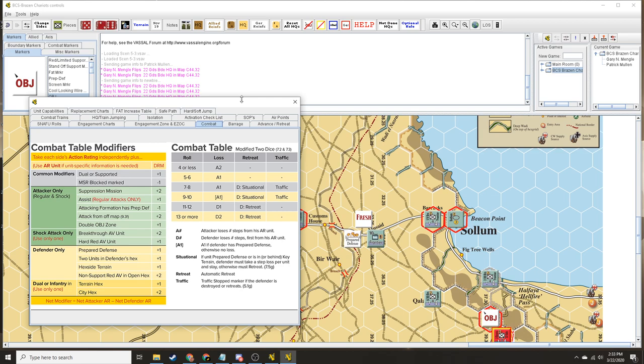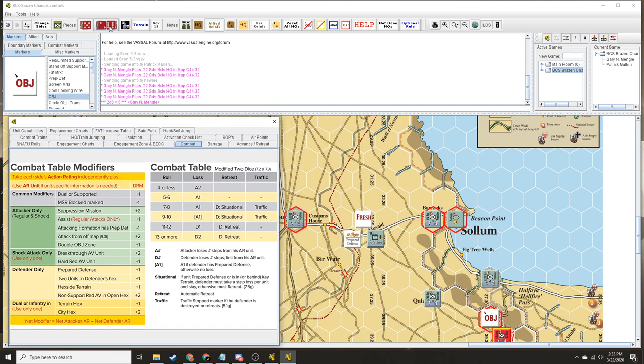Let's roll it. Eight. All right, so that's a seven. Loss is going to be: one — attacker loses steps. Defender situational: if units in prepared defense or in or behind key terrain, defender must take a step loss per unit and stay. Otherwise must retreat. And then a traffic stop marker if the defender is destroyed or retreats. That is what I'm going to do — I'm going to take a step loss.